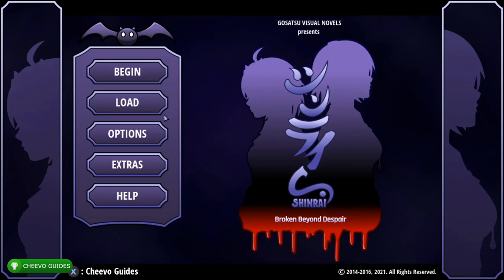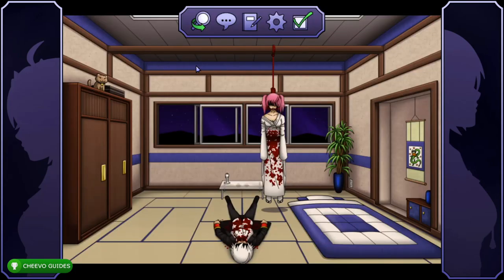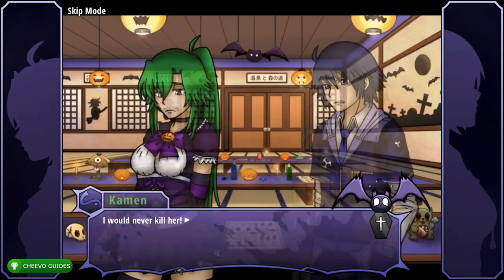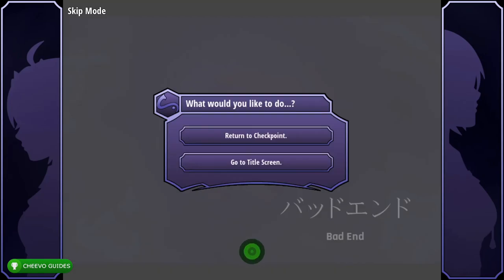Next we're going for the bad ending. Load up the first game save we made. Click the check mark on the upper center screen to continue. Press Yes to end the investigation. Press RB to continue fast forwarding. This time choose 'Maybe So, But...' — this unlocks the 'So Close Yet So Far' achievement for reaching the bad ending.